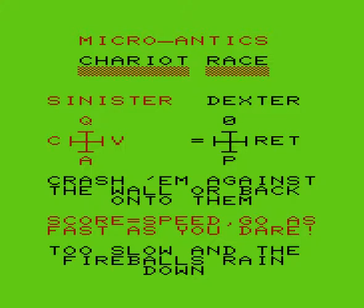It says crash them against the wall or back onto them, score equal speed, go as fast as you dare — too slow and the fireballs rain down. So obviously you can't be too cautious otherwise the fireballs start coming at you. You can't use the joystick; the VIC-20 only had one joystick port, so I've decided to make it keys only, which was a bit of a squeeze with two people on the keyboard. I think we'll go control dexter.